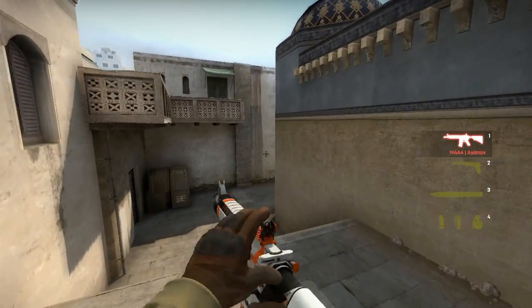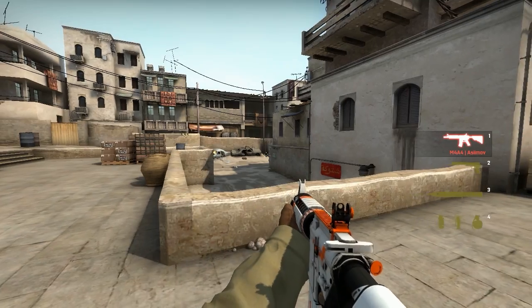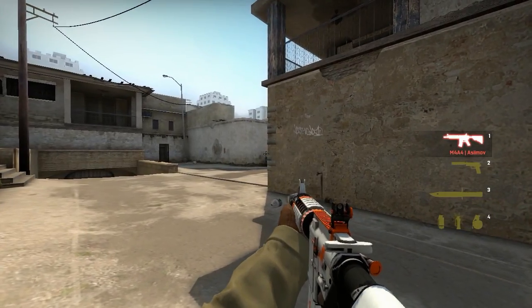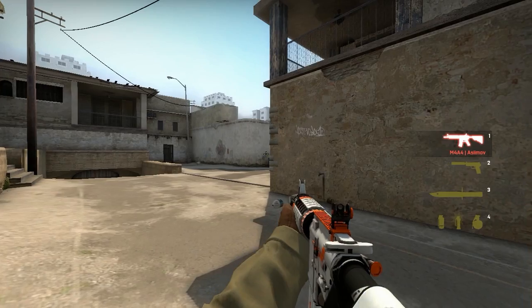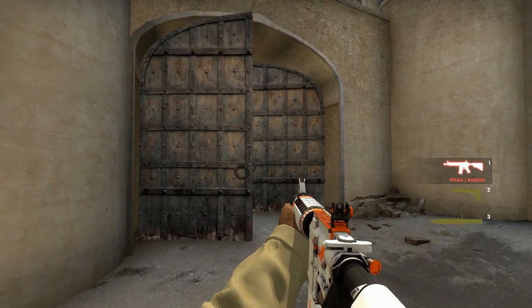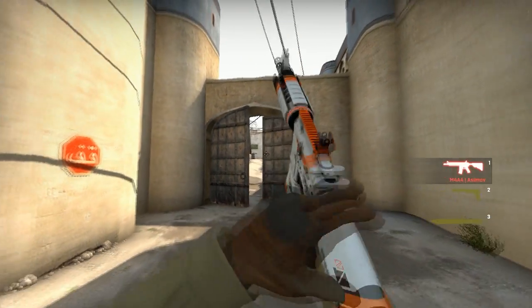The last thing I want to talk about is angles. There are a lot of sweet spots in every map. You need to find these and use them to your advantage — because these spots are angles that will let you pick off enemies easily. It gives you a higher chance that you're the one fragging and not dying.